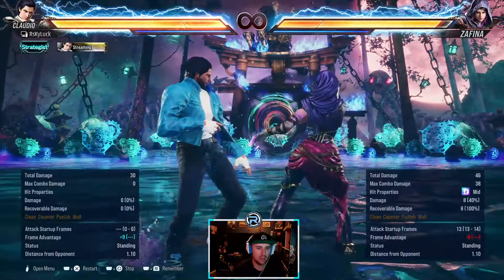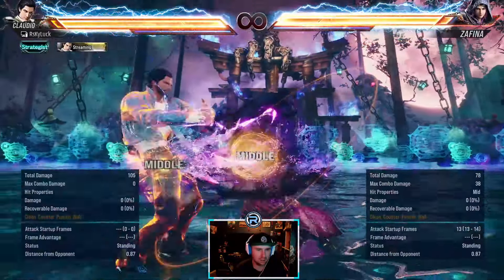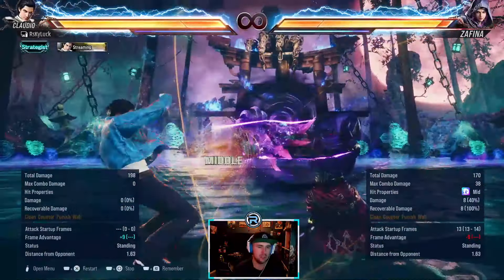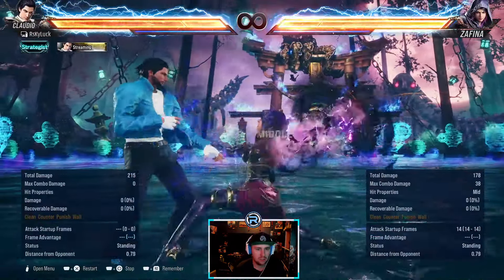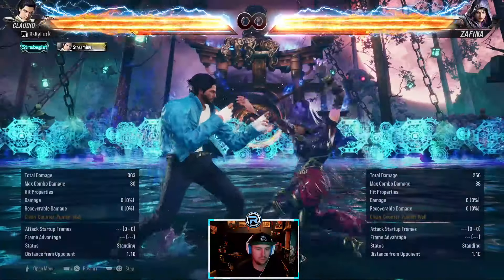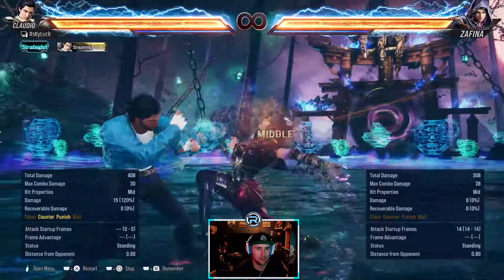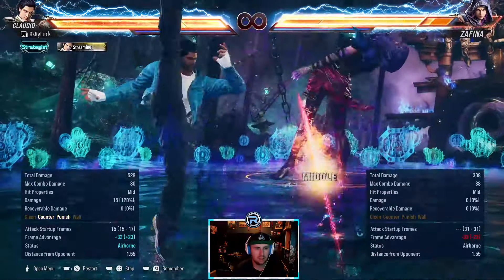So this one plus two — in Tekken 7 it was a bit different, but this is a mid-mid jail, safe and very linear. It puts her in last season at least as a safe mid. It's a good way to get into the heat engager. And yes, this is still punishable — it's natural. If you step it right, good to know she's still linear. You can sidestep that.